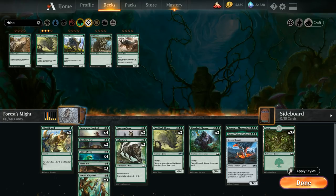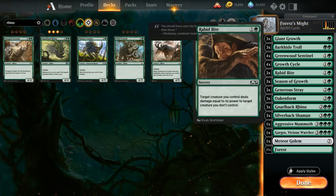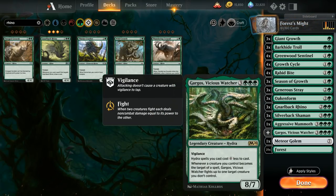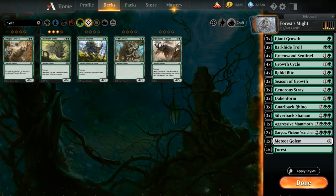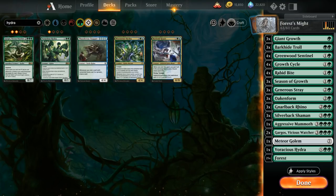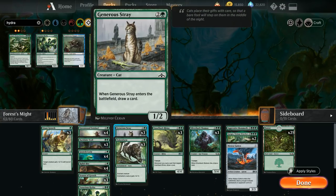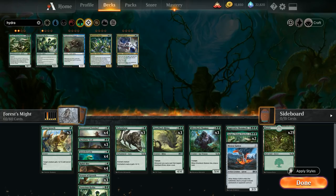After unlocking one more mastery orb and the weight advantage upgrade, the game will add three copies of Gnar, Pack Leader — a four-four trampler that essentially has the same ability as Season of Growth, so a great target for pump spells. The game automatically suggests cutting three copies of Silhana Wayfinder to make room. Then with the Mouse to Feed upgrade you unlock the fourth Rabbit Bite, a second copy of Gargos Vicious Watcher, and one copy of Voracious Hydra.